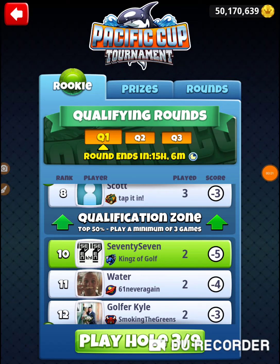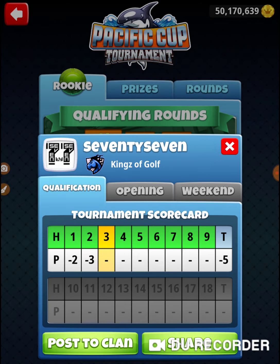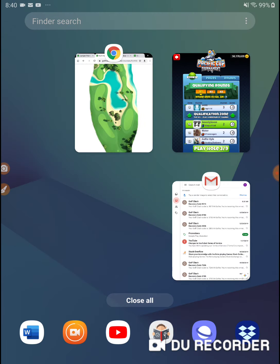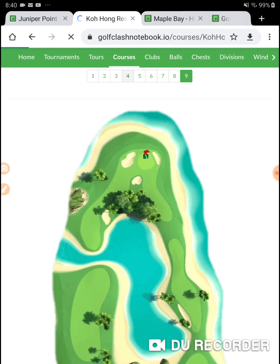We're on hole number three of the Pacific Cup tournament, Monday's practice or maybe qualifying round. I started this off with an eagle and an albie, so it's making me rethink whether today's practice or qualifying. I've got several holes down here at the back like hole number six where I'm practicing a max overpower hook shot. So whether it's practice or qualifying is in doubt. Let's go to hole number three — it's on Koh Hung, and it's hole number four.